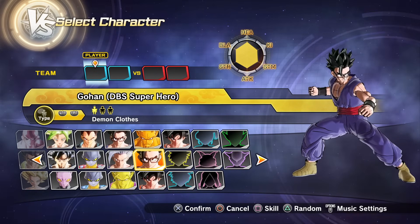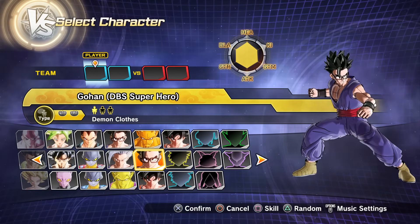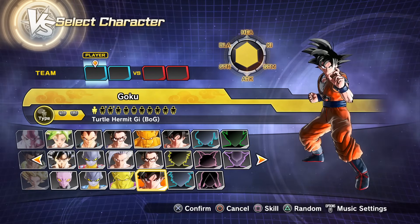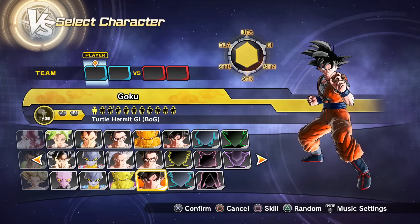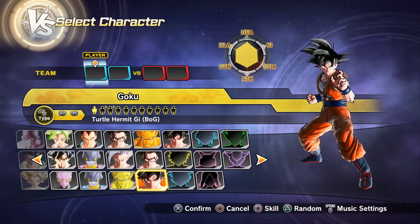So if you haven't heard, yesterday we got the latest chapters of the Dragon Ball Super manga and we're going to be getting the ultimate showdown — Gohan versus Goku. How crazy is that? I haven't been this excited for the DBS manga in ages. So we're going to be doing this follow-up over here in Xenoverse 2 and have the computers fight it out.